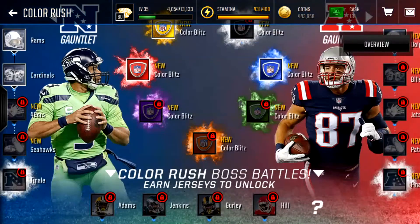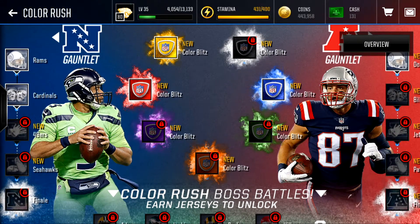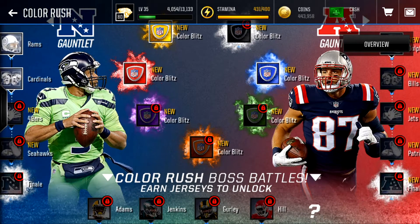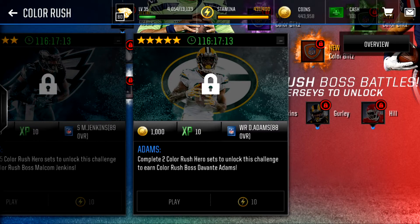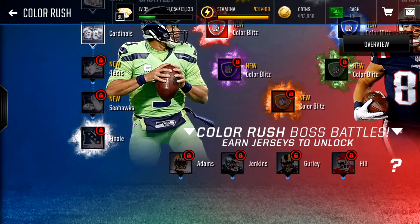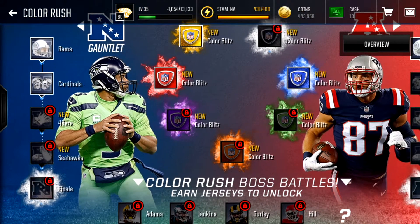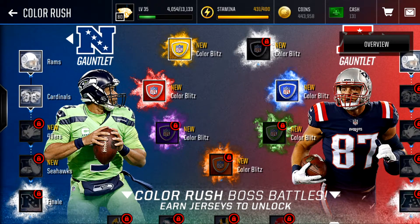Right here we have Color Rush live events. There are so many live events you can do — the NFC gauntlet for Color Rush, the AFC gauntlet for Color Rush, and these other Color Rush events that get you Color Rush red patches, yellow patches, all the colors. In order to get the Color Rush boss battles unlocked to earn these jerseys, you have to do two Color Rush hero sets, which takes gold and elite Color Rush players plus all these patches. It's worth the grind because you get to use the Color Rush jerseys in the game, and you get to upgrade your team as well.